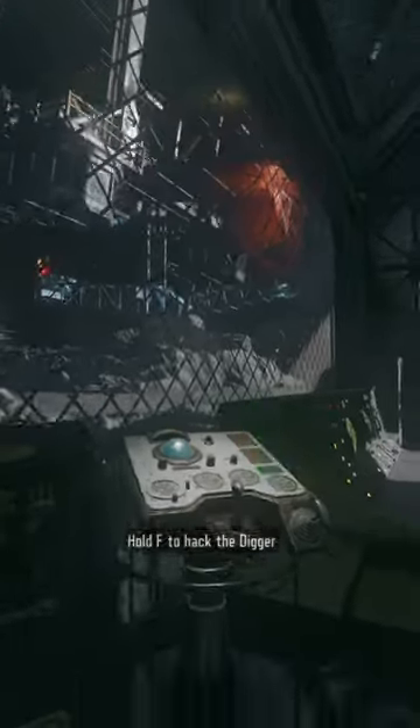Next, you need to wait until Excavator Pi takes tunnel six. Once the excavator has breached the tunnel, take the hacker back to the receiving bay and lift up Excavator Pi by hacking it. Inside tunnel six, you will find the real sphere.